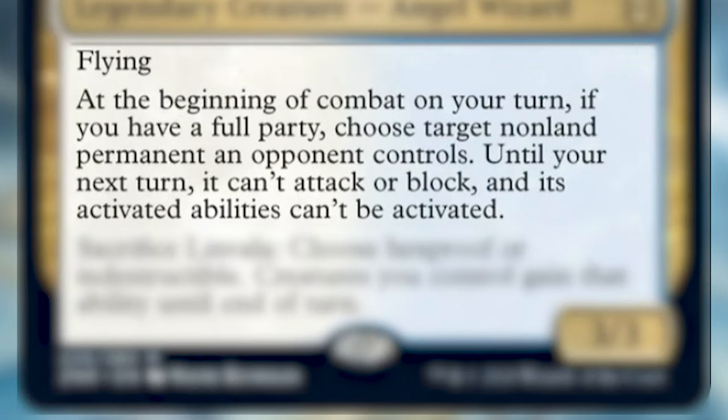The first ability says: at the beginning of combat on your turn, if you have a full party, choose target non-land permanent an opponent controls. Until your next turn, it can't attack or block, and its activated abilities can't be activated. You have a full party when you control a cleric, a rogue, a warrior, and a wizard, which is why she is also a wizard. However, each of those creatures must be a different creature, so a rogue warrior or a changeling would only count as one party member. Party, in my opinion, is not a super powerful mechanic in EDH at all, so I'm not going to be focusing on getting a full party together with this deck whatsoever.